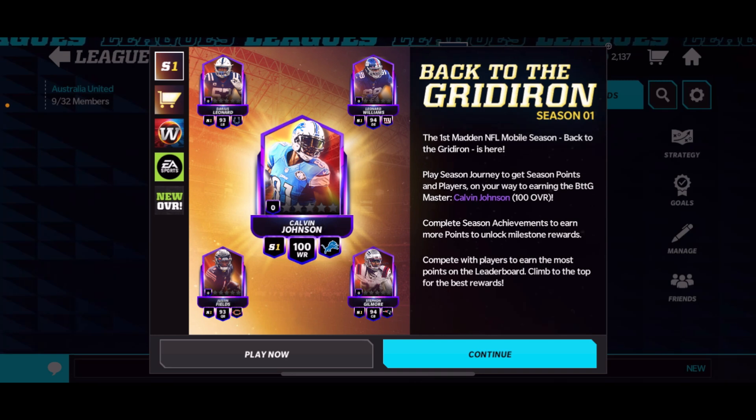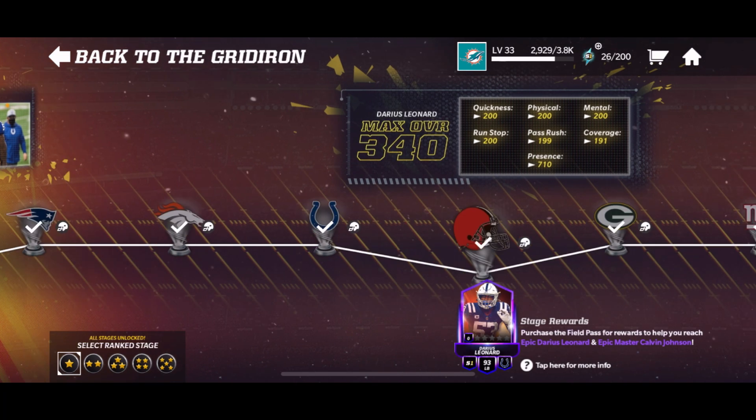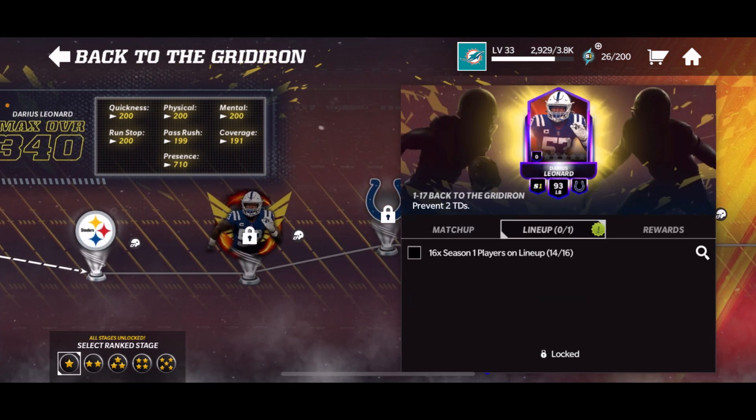Let's try to get 150 likes on this video. So this 100 overall Calvin Johnson is obtainable not through getting points, but instead through journeys this year. I kind of like that because it gives a more free-to-play aspect — all you got to do is collect players and play events, and you also get epic players, so this is very free-to-play friendly.